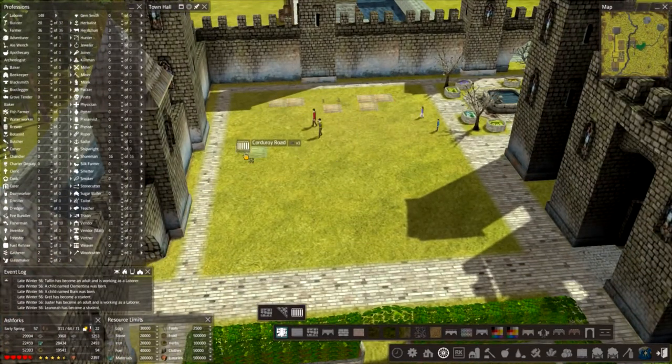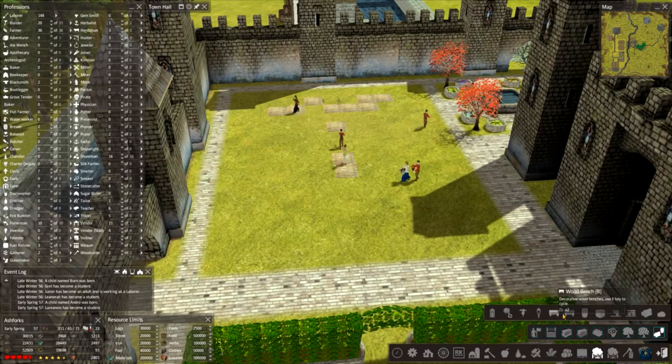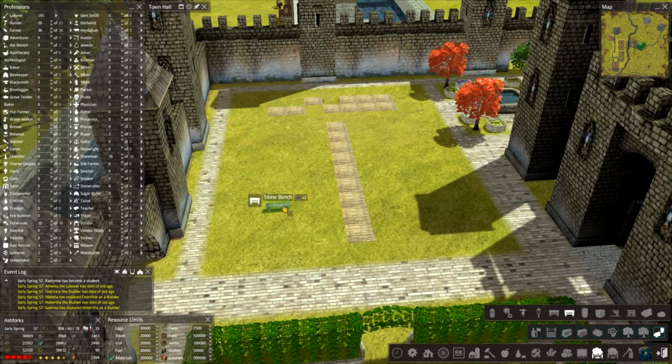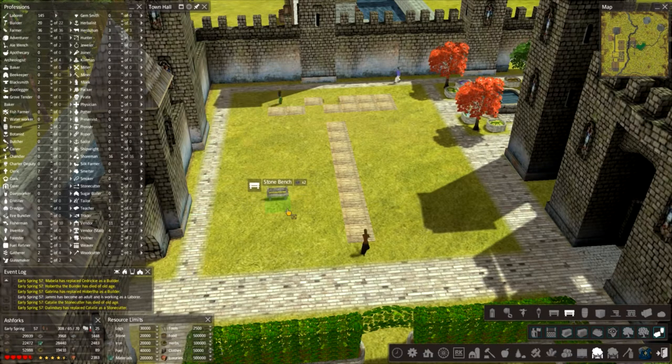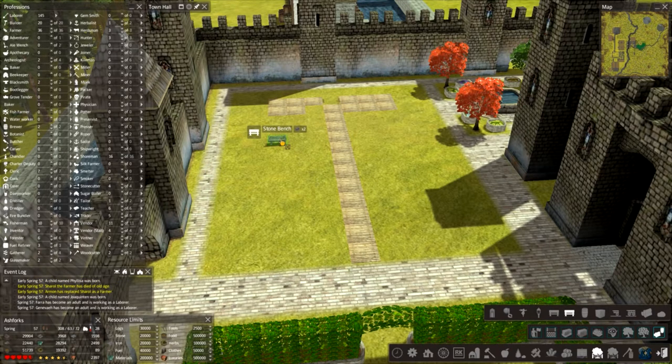Guests are going to need somewhere to sit - let's put some benches in. Wood or stone? Stone, I think. There are two models for these benches: the flat one and one with a back on. I prefer the flat one. Leave a space at the front. When you place these it cycles to the next model, so you've got to watch out for that.